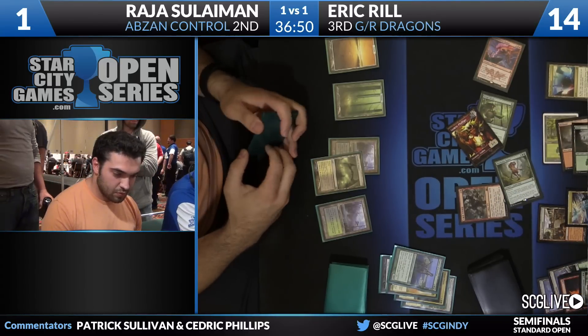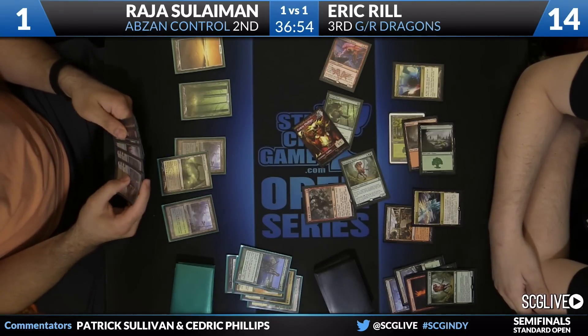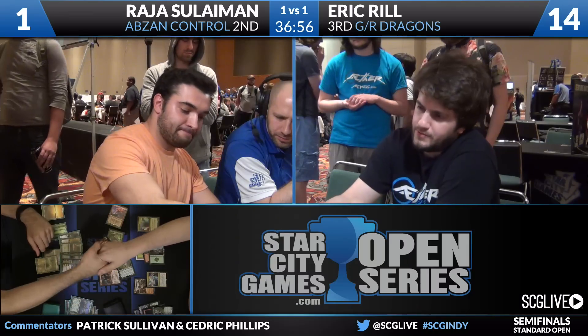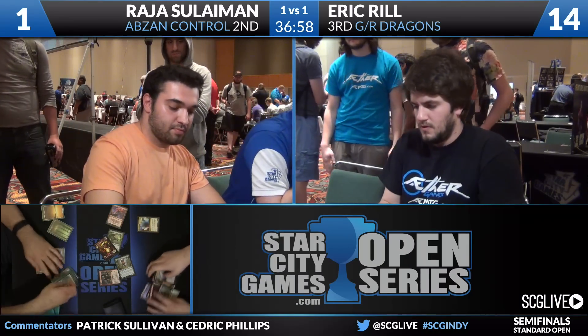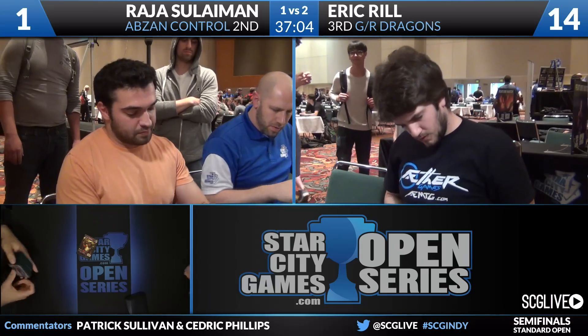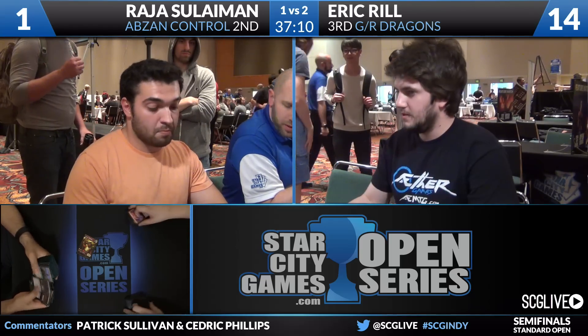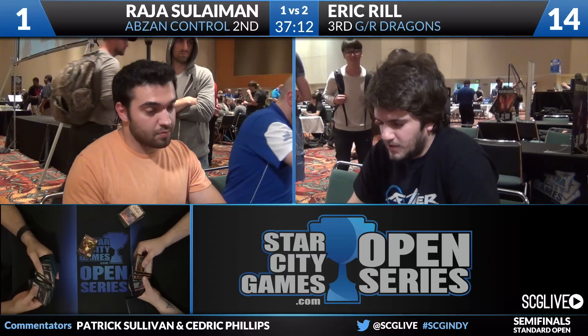And that is going to do it. Eric Reel is going to win this match here over Roger Sullivan, two games to one. Green Red Dragons is moving on to the finals. Takes care of Abzan Control and will be playing against Jamie Kelly, who is playing Mardu Dragons. So a little Stormbreath Dragon mirror action. Chris Van Meter — in the top eight of the Legacy IQ, probably playing Storm.